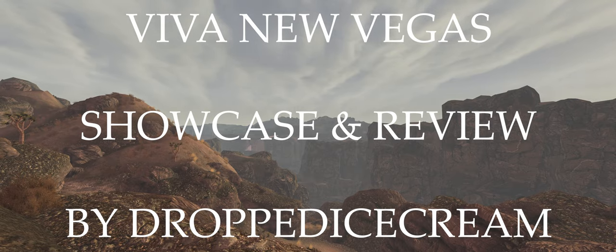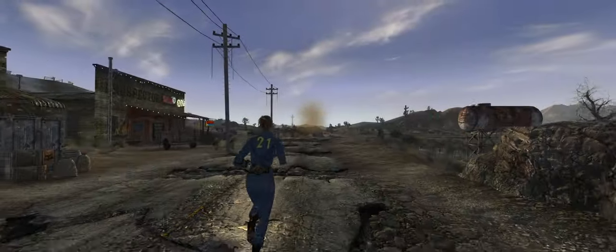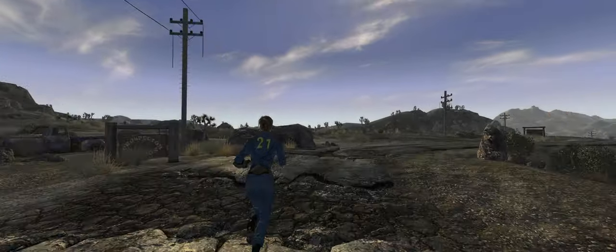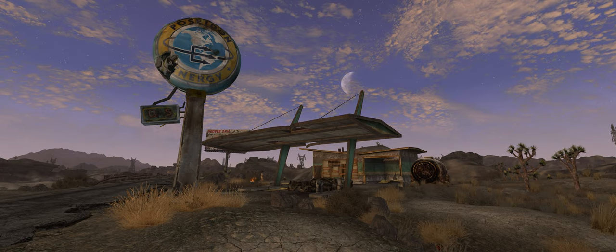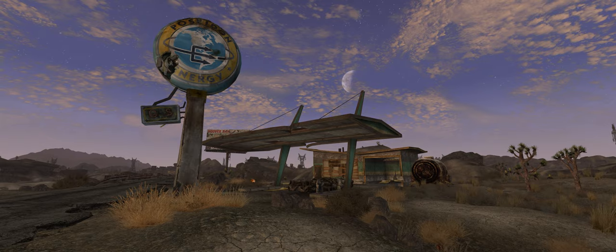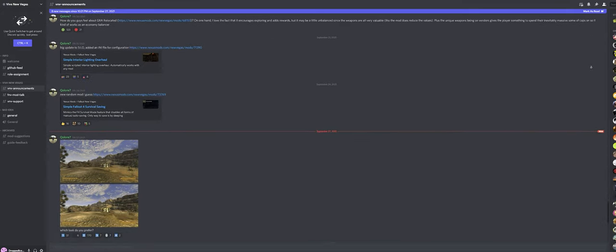Hello and welcome to my modlist showcase, where I give an overview and opinion on modlists to help find the right one for you. This time we are looking at the Viva New Vegas modlist, released for Fallout New Vegas, created by Color and adapted for Wabbajack by T-Darkshadow. The version I have been playing on is version 1.2.9, released mid 2021. You can check on the Viva New Vegas discord linked below for any changes and updates.